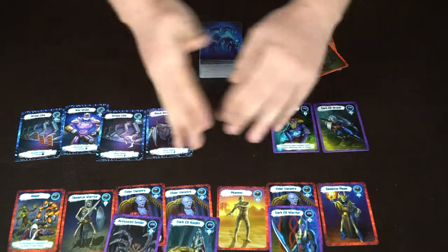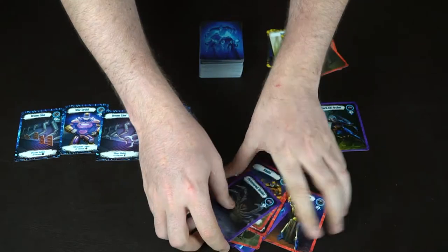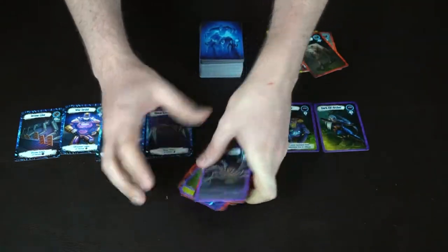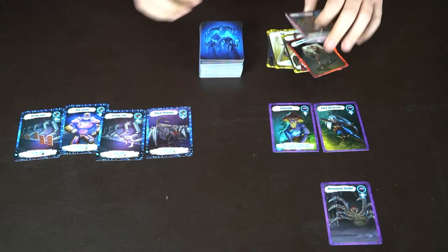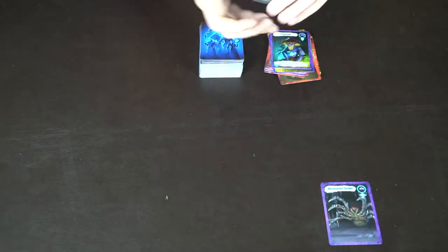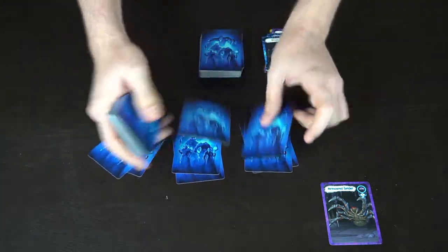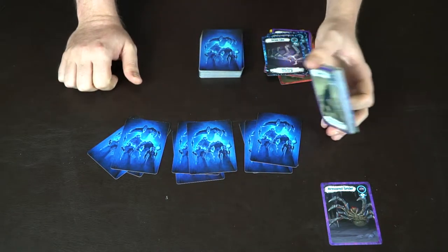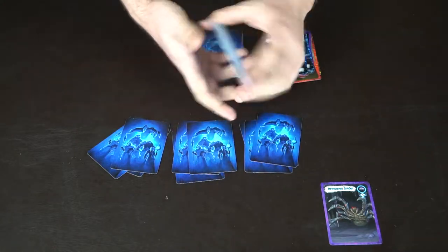He ends up winning this round by far. The winning player takes his cards and they count as a victory — basically one victory point. You set one card aside to signify the victory and put the rest into the graveyard, signifying the end of the round. Then you deal out seven more cards to each player and continue. You can play with two to eight players, and the more players, the crazier it gets.